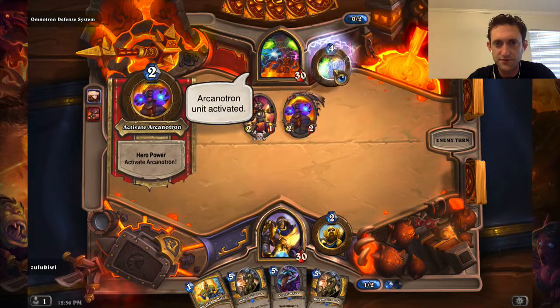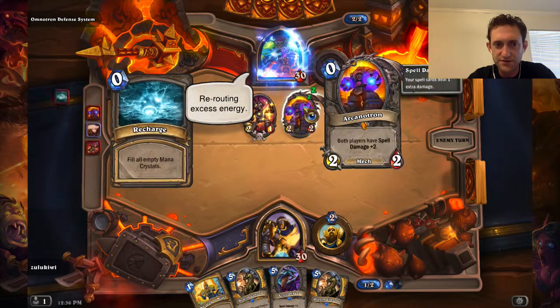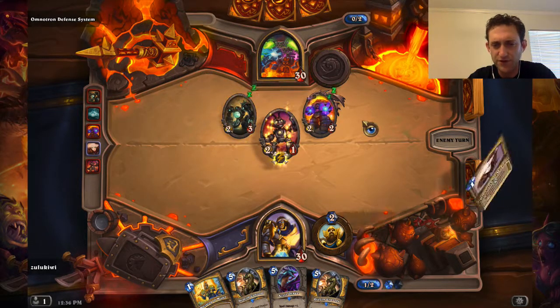Arcaneltron Unit Activated, because it has the buff. What does he do again? Rebounding Excess Energy — Spell Damage Plus Two. That's a pretty dumb time to use Recharge. I hope we have Equality.